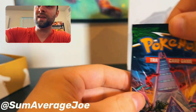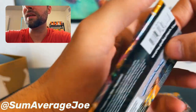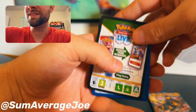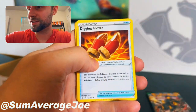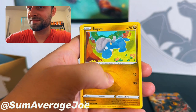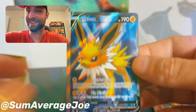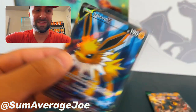Alright, second Evolving Skies pack — the Tower of Power. Fairy Energy, Digging Gloves, Stormy Mountains, Shellgon, Tentacruel, Pikachu, Seedat, Articuno Reverse, and Jolteon V. Super cool, I'll take it. I do love my Jolteon — super fast, hits hard, electric, one of the better typings in the game. Beautiful.